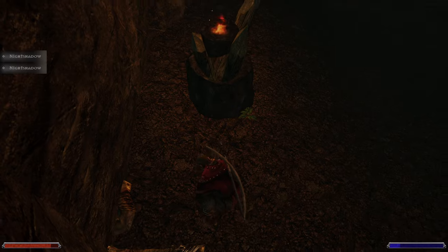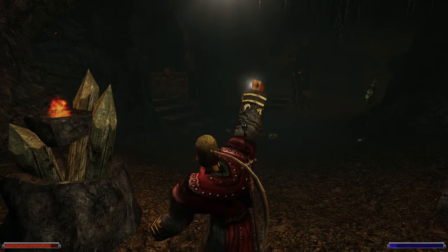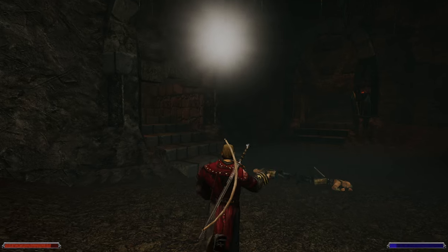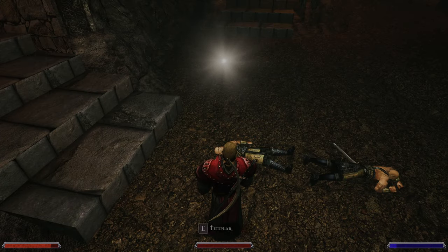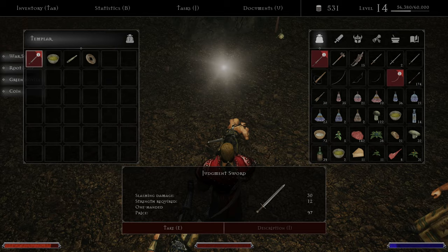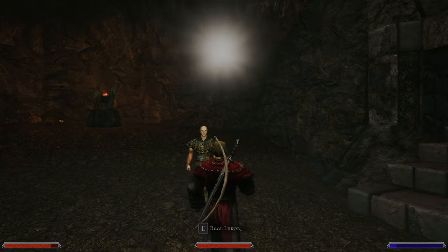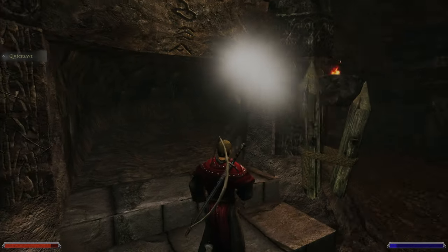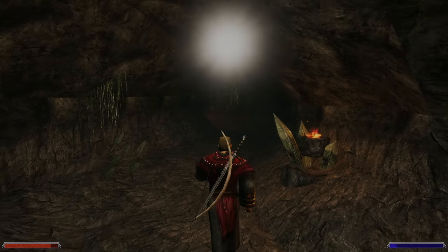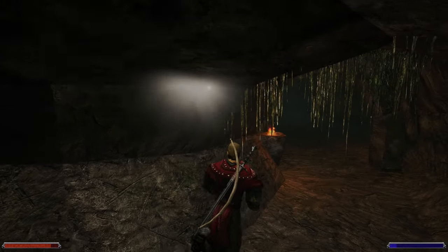What do we need? Light — first and foremost, light. We came from here. We need a Templar Wit — it's a two-handed sword. Let's go to the left and see where this leads us. We have to search all three tunnels anyway.